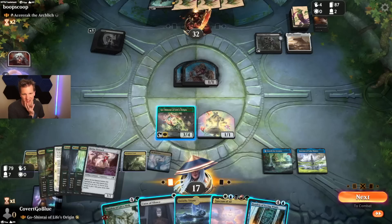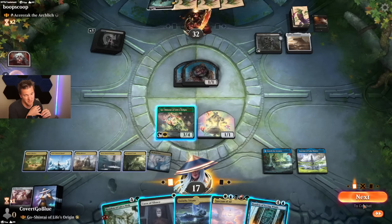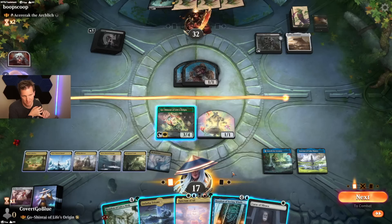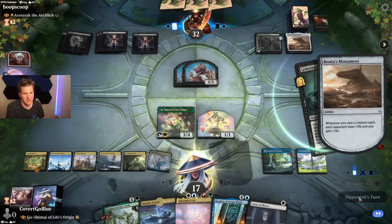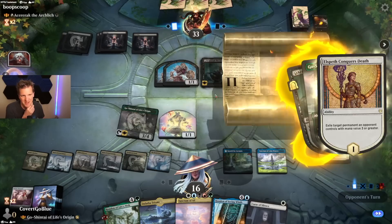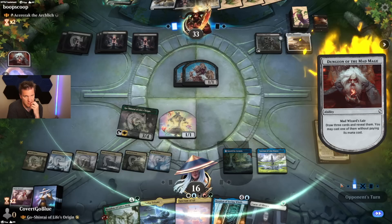Are they going to go off next turn? They might. Go-Shintai returns Elspeth Conquers Death, targeting Acererak — making it more expensive in the long term. This is one way to try to price Acererak out of the game: keep exiling it to make it cost more and more mana. They hit Hanarmonicon and also have Herald's Horn, plus a Phyrexian Obliterator and we're at 15 life — that's concerning. Now we have to do threat assessment and figure this out.